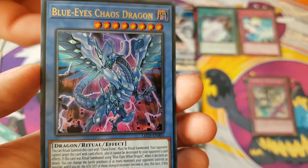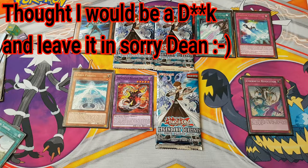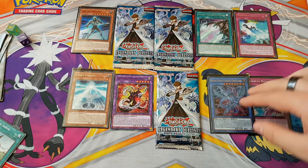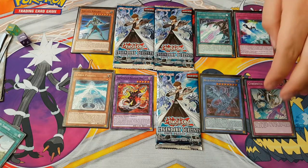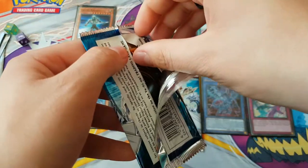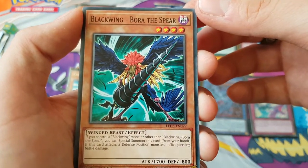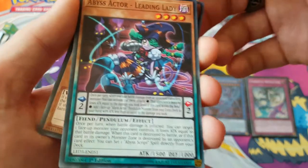Holy shit, sleeve that right now. That's a nice f***ing card. I've always wanted to pull this in person because I've got a Blue Eyes deck and I've been wanting one. It's nice as f***. Blue Eyes Chaos Dragon! Sweet, f***ing awesome — that is the best pull. That's what I really wanted to pull. What do we need now? Photon — three packs left so I might get both. Abyss Actor Leading Lady.